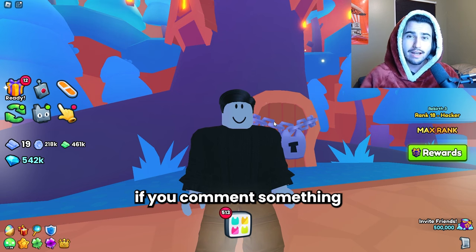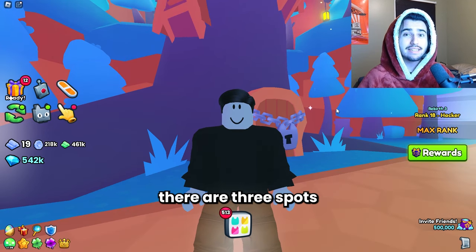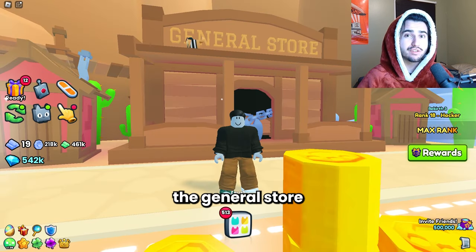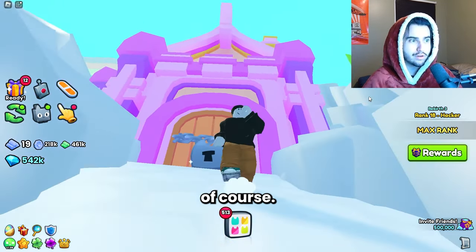You also get bonus points if you comment something nice. There are three spots that you can use your secret keys at. The first spot is here in the Enchanted Forest. The next spot is at the General Store in the Wild West plot, and then the third spot is the Fairy Castle.